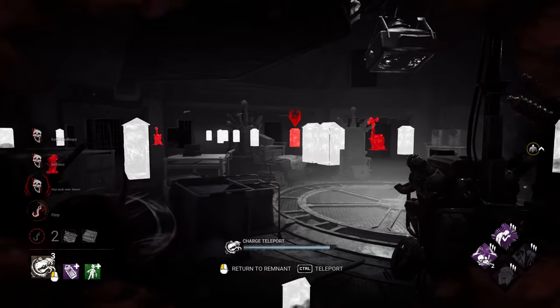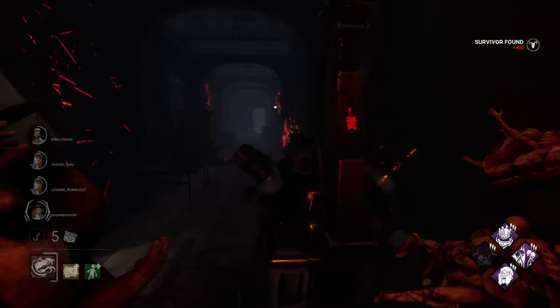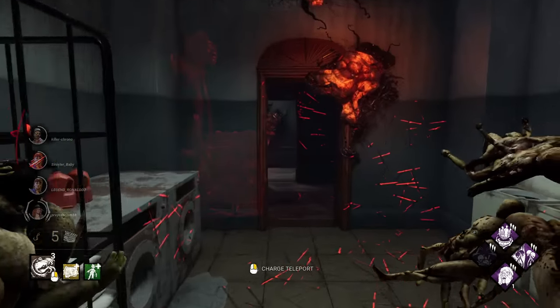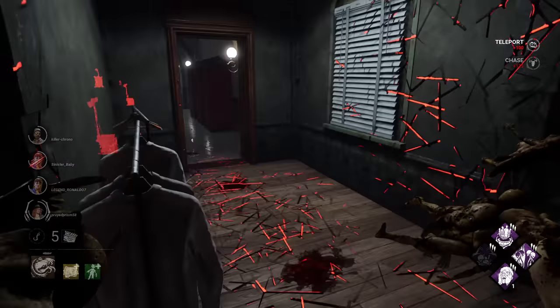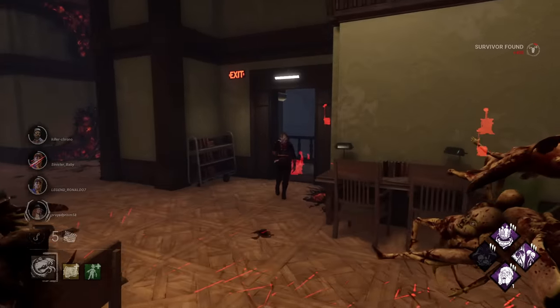Let's try this again. We find our first survivor — a nice hit to start. We swapped out a couple things for this build: we're running Nightfall add-ons instead — they charge faster and last longer — and we swapped out Mindbreaker for Barbecue just to see what it'd be like.